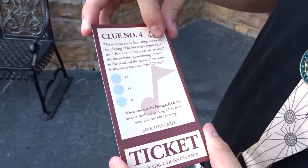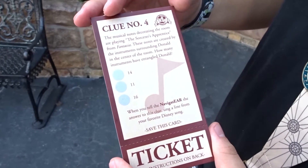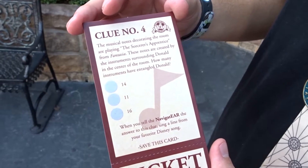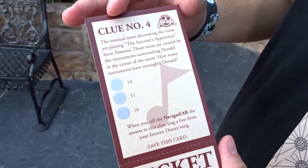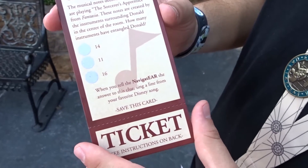The musical notes decorating the room are playing the Sorcerer's Apprentice from Fantasia. These notes are created by the instruments surrounding Donald in the center of the room. How many instruments have entangled Donald? 14, 11, or 16? We're about to head into the store and see how many instruments are entangling Donald.